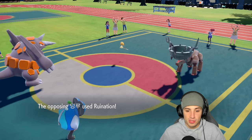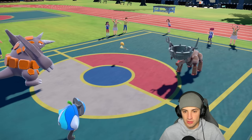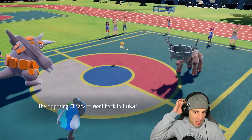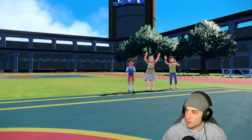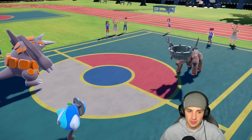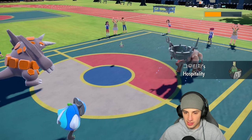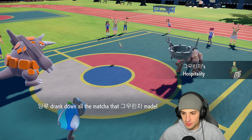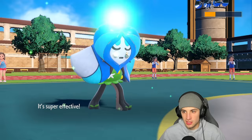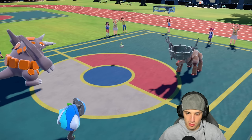Stealth Rocks are really annoying. Bronzong's still showing and Ruination comes through trying to halve my HP — not dealing with that. U-turn comes in hot onto Ogrepond dealing decent damage. This first match is really throwing me for a run — I wanted to pop my Weakness Policy. Hospitality comes out and they get back some HP, Horn Leech is getting off some nice damage and I get back some HP as well.